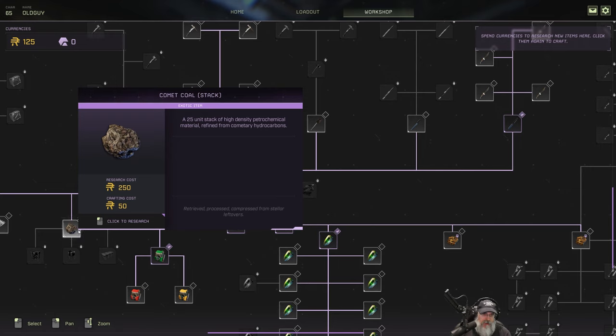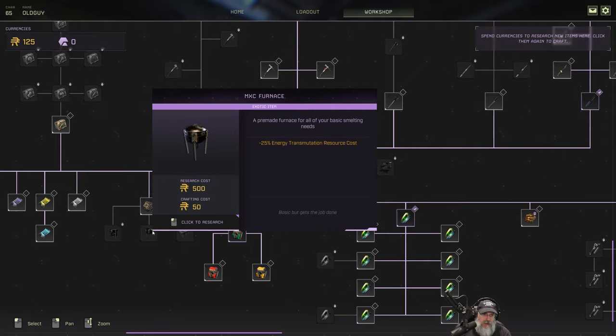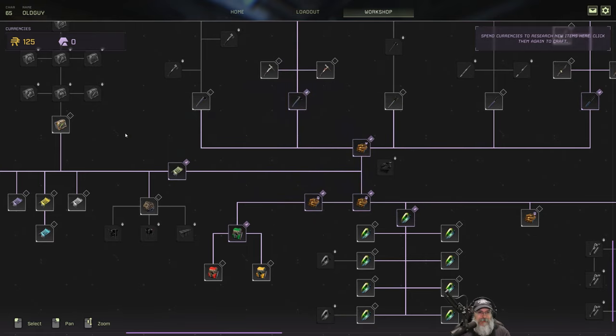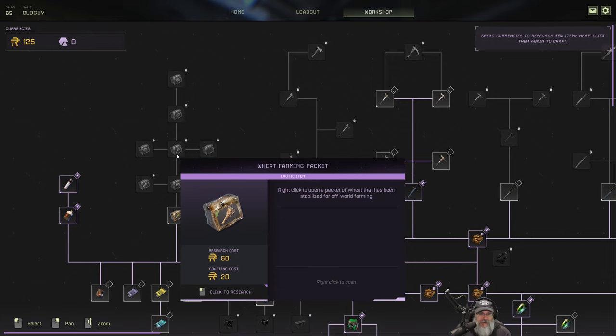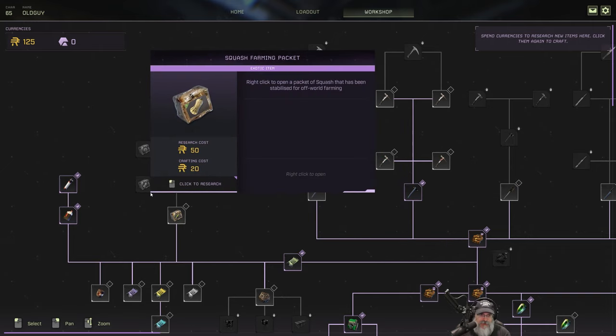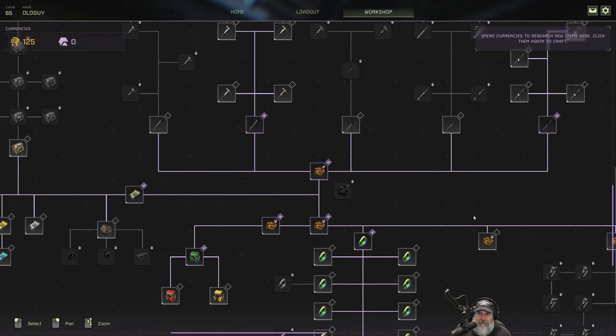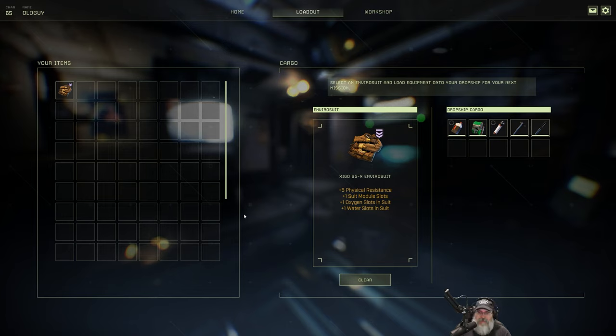What does this do here? A 25-unit stack of high-density petrochemical — comet coal. Why would you do that? Coal is so easy to get. Maybe there's more to it I don't see. I could see it making sense if you're going to do a long prospect and you bring seeds — like if you're going to be in the forest and bring squash seeds, something like that makes a lot of sense. It doesn't look like we can do anything new here.